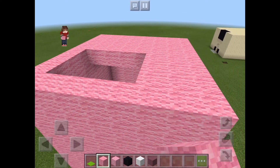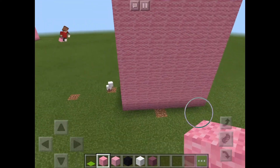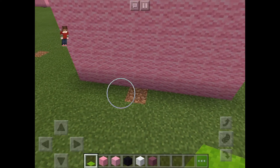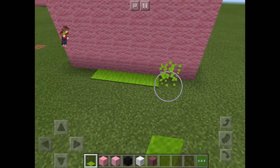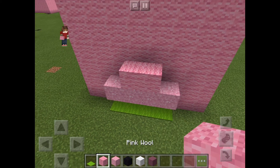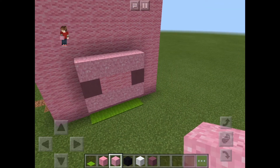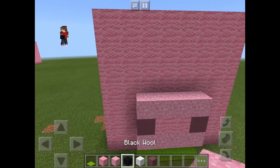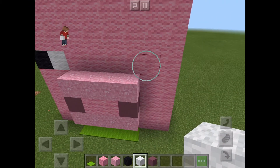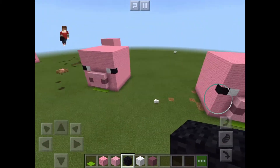Once you have that done, start with the nose. To do that you need lime carpet — place it down like that. Then place pink wool, then purple terracotta, then pink concrete powder. Then you need black wool right here and white wool there. Pigs are just weird in this game! And then it's basically done.